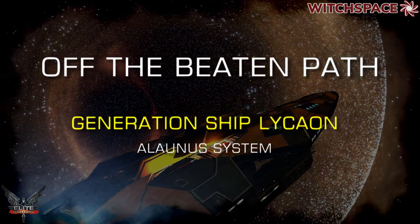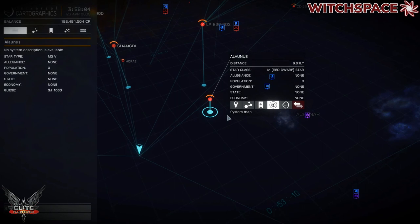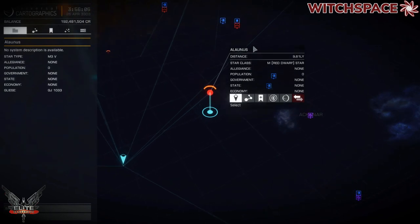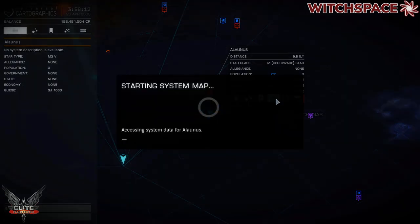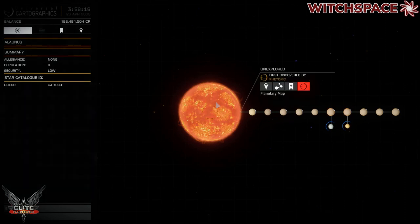Welcome Commanders, ShineDarkly here. Today we're going to visit the newly found generation ship Lycaeon, which can be found in the Alanis system in the heart of the bubble, not too far to go. And from there we're going to set course for the last planet in the system, Alanis 10.